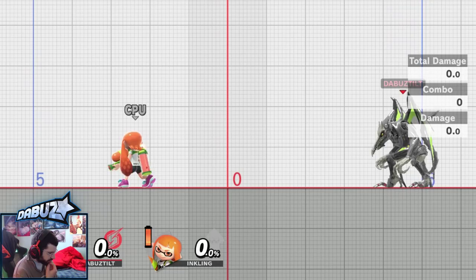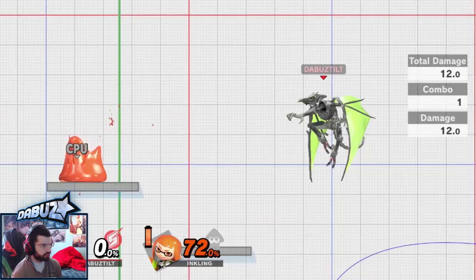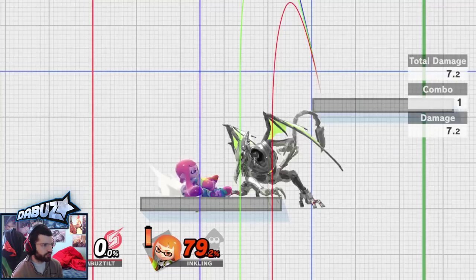Down B is basically a meme move, but it is good if you catch them on a platform. You can do something like down tilt them, land on a platform and go for the down B, and get that 60 damage.